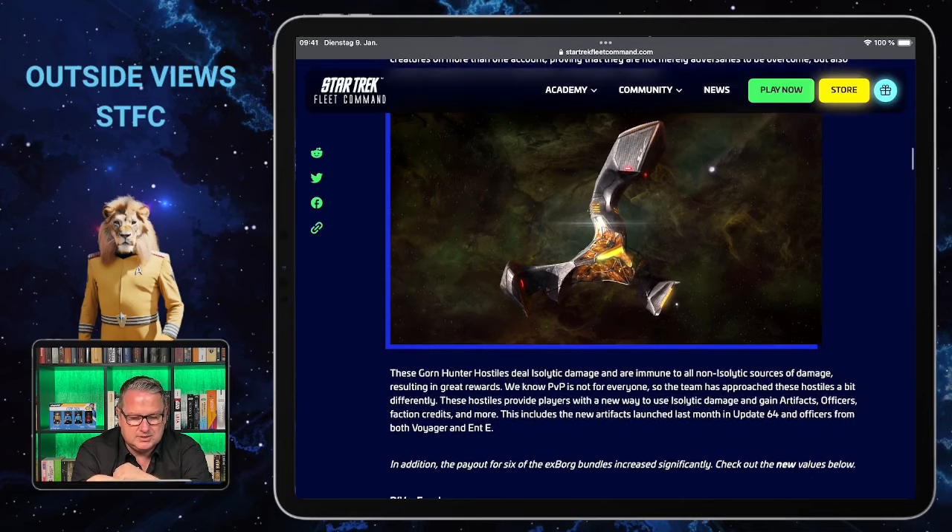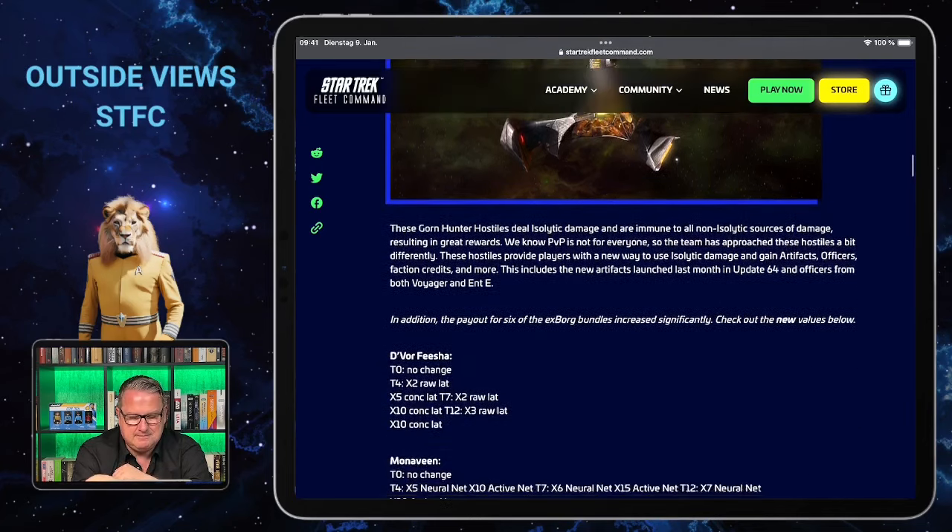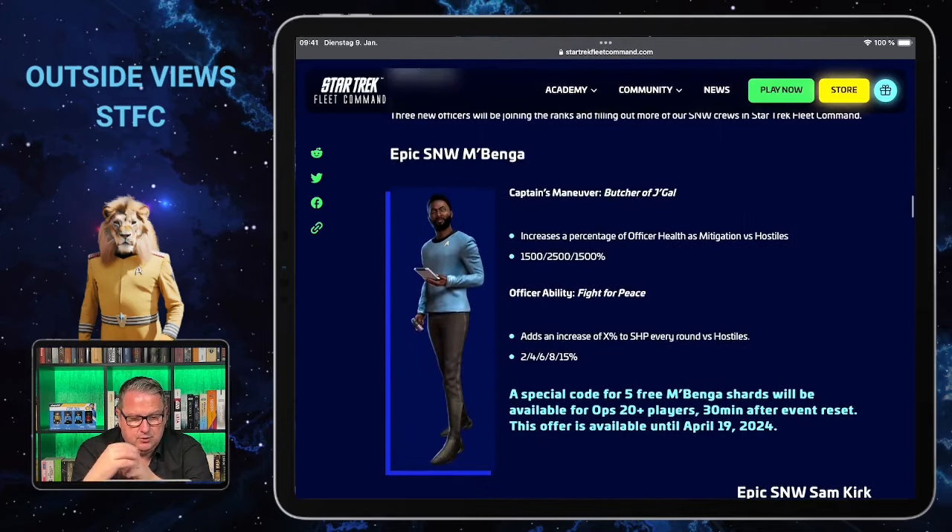I'm not so sure it's a good idea to bring another hostile type so fast again. Nevertheless, we will have new officers as well. One will be Dr. M'Benga — he will have a captain maneuver and an officer ability, in this case officer health and mitigation versus hostiles. Another one brings ship health points, and we will see if he's any good when I look at the stats in game.